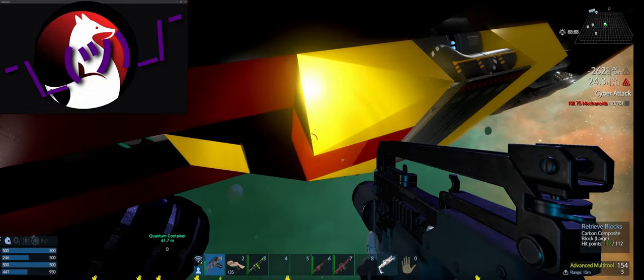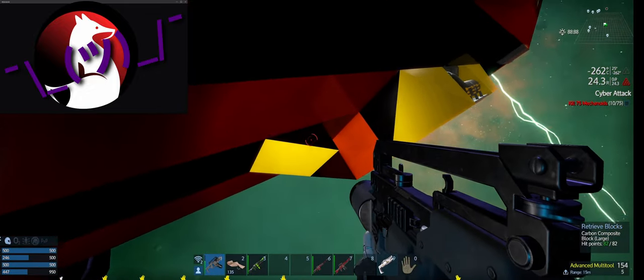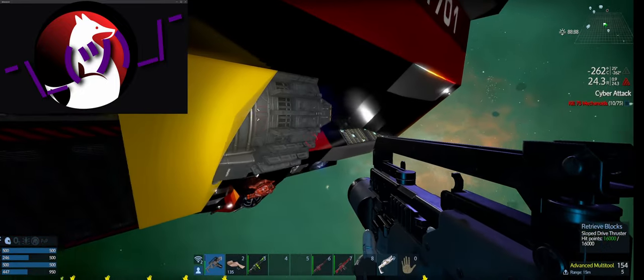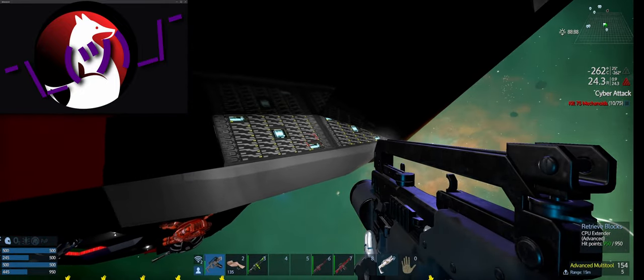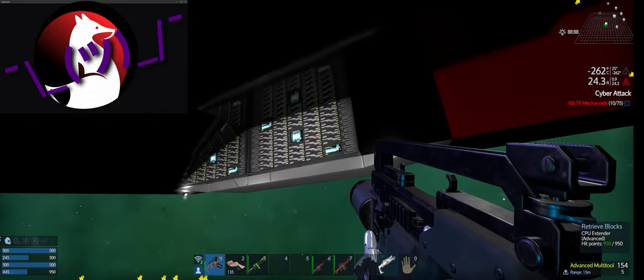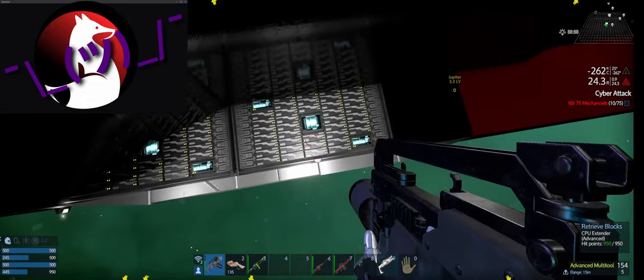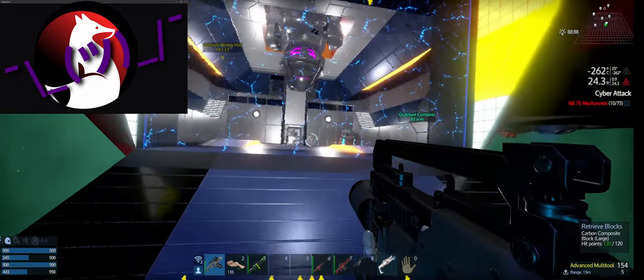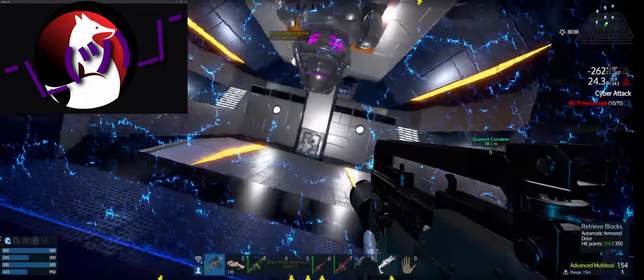Let's look at how this held up. Lost a few blocks on the bottom towards the drive thruster. And the CPU extenders hanging out the bottom have not taken any damage — thankfully. That's good. There are a couple Legacy Eradicators we could go after.